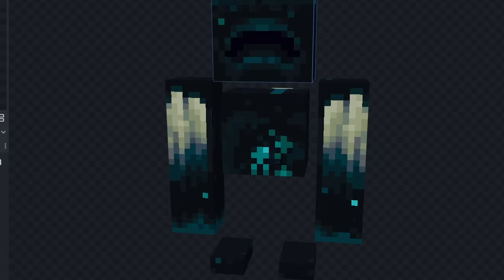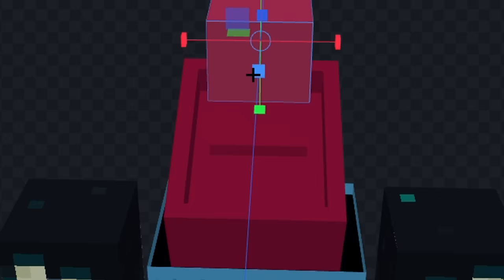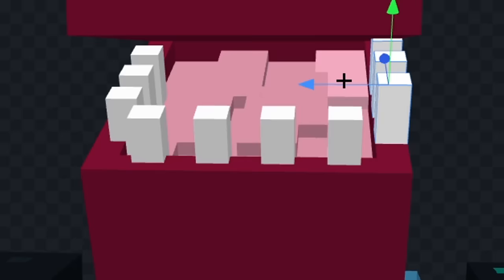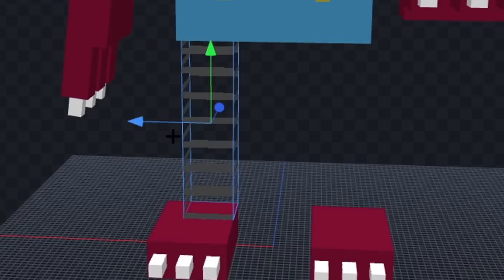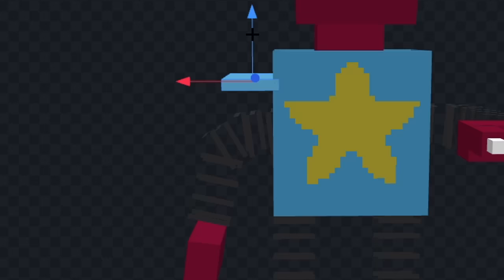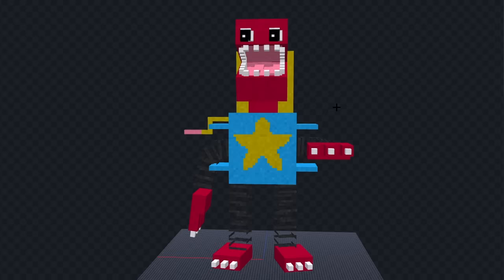Let's make his legs smaller, and we'll color his body blue. Now, let's give him a neck, and we'll add his head. Now, let's add the top part, and we'll color his mouth. Next, let's give him some teeth, and we'll add his eyes. Now, let's draw the star on his body, and we'll give him some hands. Now, let's add his legs and his arms, and we'll add these openings on the side. Now, finally, let's add the lid. And I think we're done.